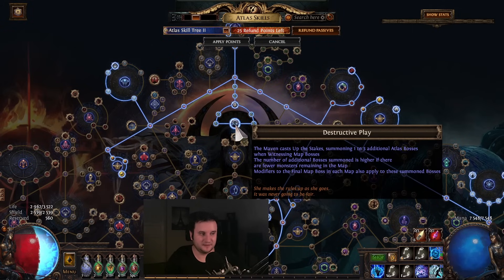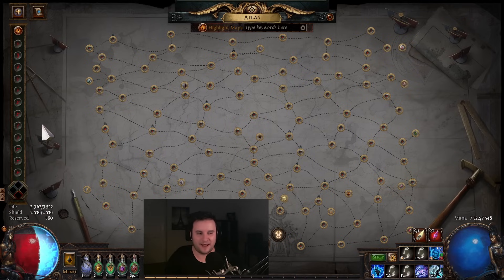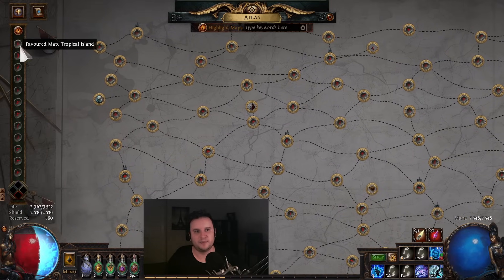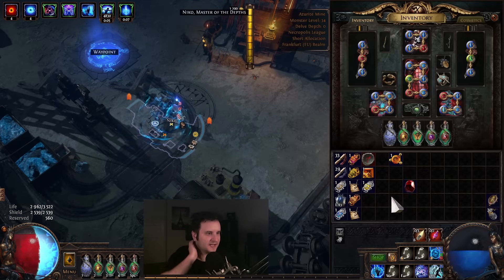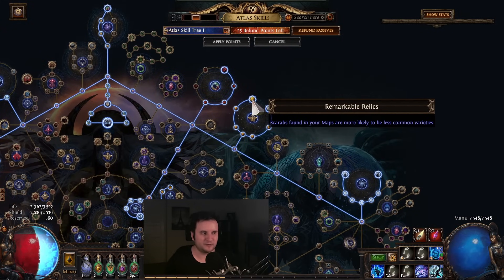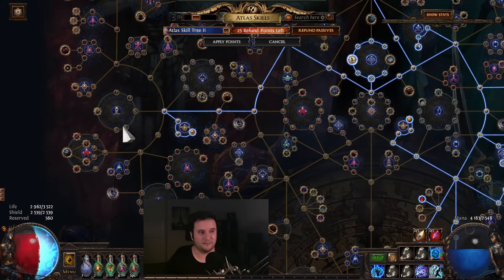Important to note: for Destructive Play to work and to get extra Atlas bosses, you need to witness the map — which means you need to actually do different maps for Maven to complete. Then at the end you need to complete the Invitation, which means you should probably put a lot of different maps as your favorites so you don't get bad layouts — like Sulphur Vents — but maybe get a Tropical Island. I have the Atlas tree down below in the description. I'm not even 100% sure if these random Scarab nodes are good right now — we're currently just testing them out.